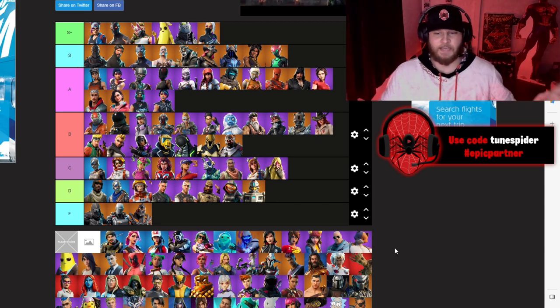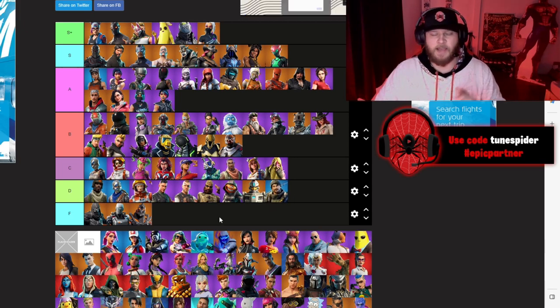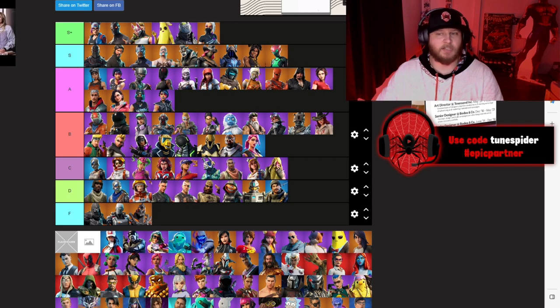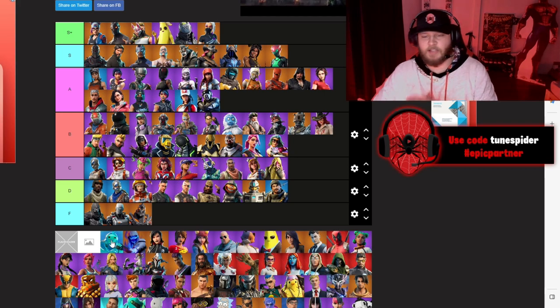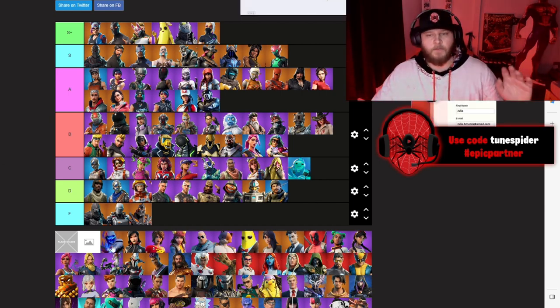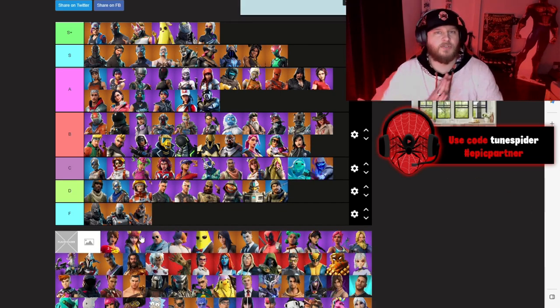Chapter 2 Season 1 battle pass was hard to rank because the skins had alter egos. Turk and Riptide are going D. Journey and Hazard are going B. Medic and Toxin — Toxin was a really cool skin — going A. Eight Ball and Scratch also going A — those two skins really carried the battle pass. Cameo and Chic going B. Ripley and Sludge going C. Fusion — one of the worst tier 100 skins — going C. Serrana, the secret skin, going B.